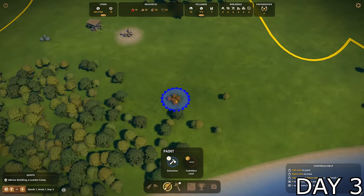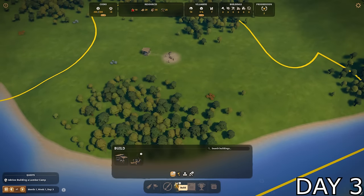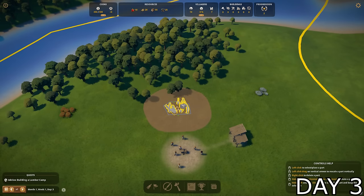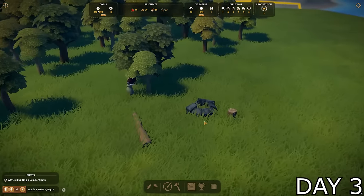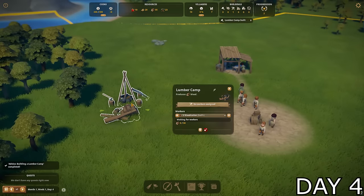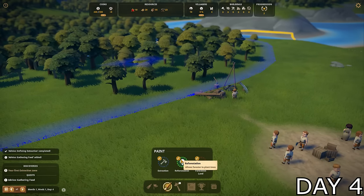It was now time to build a lumber camp. Before that, I needed to mark which trees could be cut down. I zoned off a whole bunch of trees, stating that these could be the ones knocked down. I also included the berry bushes in that zone. I then found a location for my very first lumber camp — right between the town center and the forest the lumberjacks would be working in. My builders immediately got to work, clearing out one tree before building the lumber hut. As soon as it finished, I assigned three lumberjacks to start working there, chopping down all the trees in the zoned location.